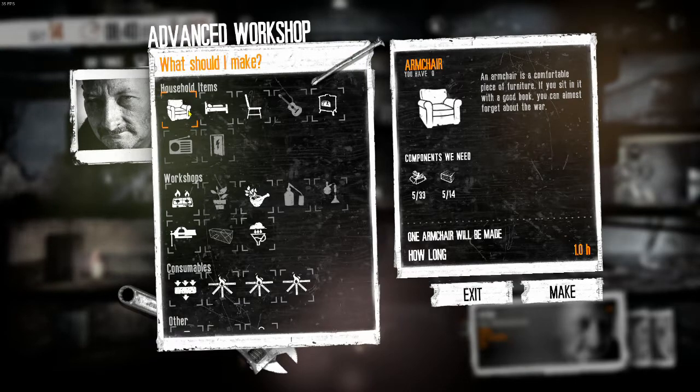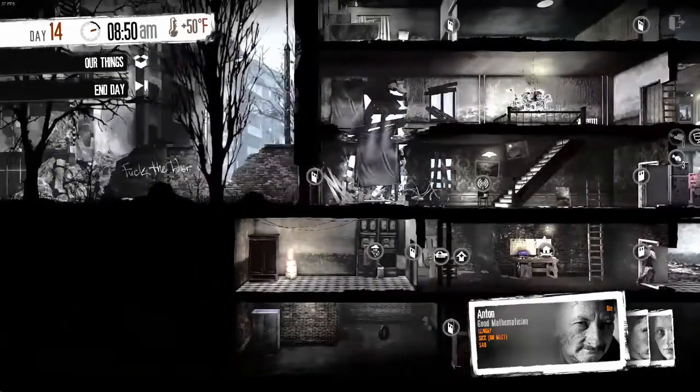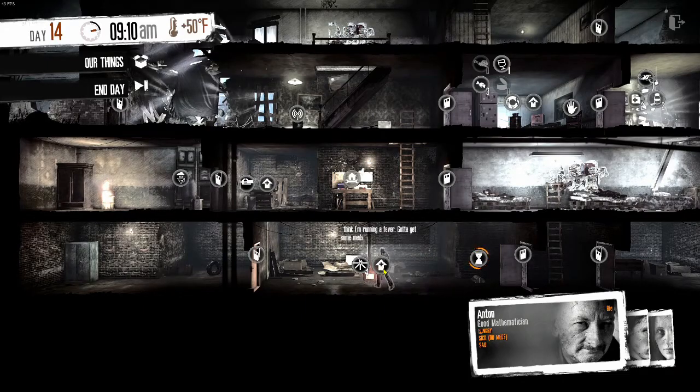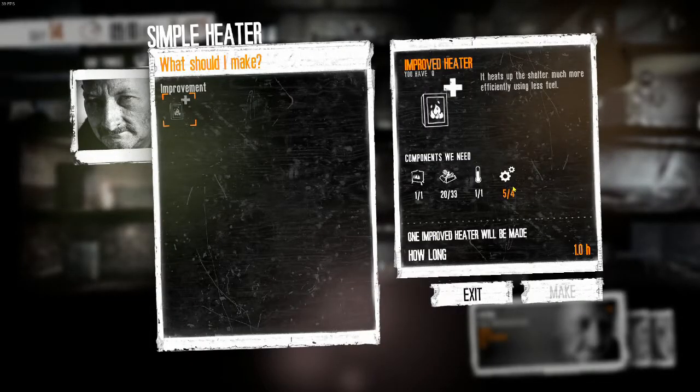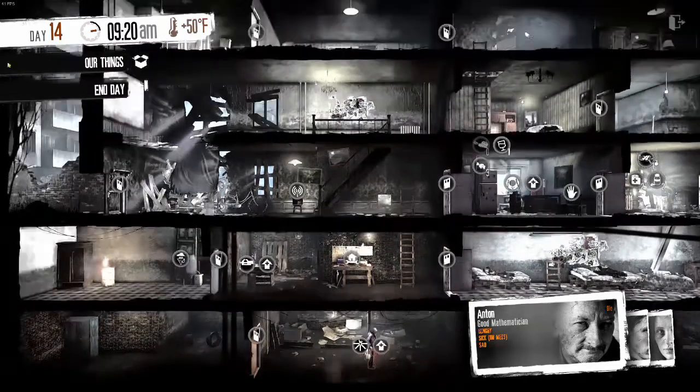Everything we need to finish this is right there. Four per slot, so we need five slots of this, maybe two or three slots of wood just to build these two items, and a couple of gears. And we're good for our construction plans. That's helpful. So head on up there, go sit down, and we'll wait and see if anybody's going to show up.